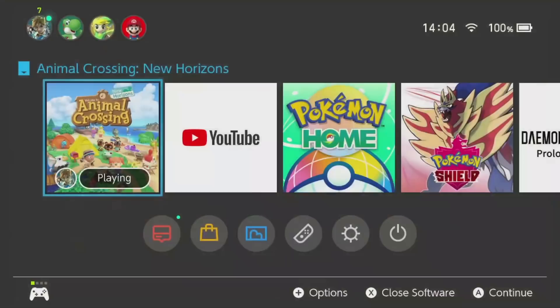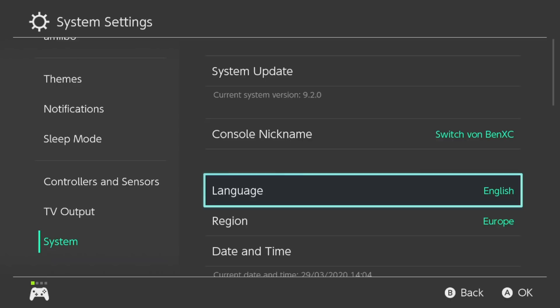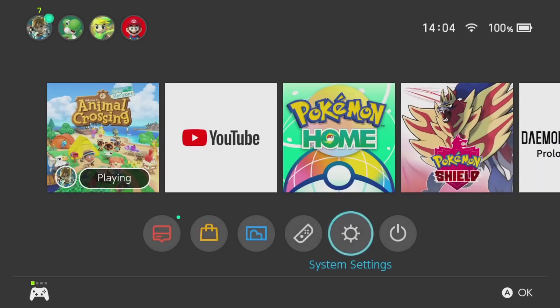Time travel is pretty easy — just go into the system settings, then go down to system, date and time, and turn this off so you can change your time. But only do this when your game is closed, otherwise the game won't update and you still won't be able to find a sturgeon.